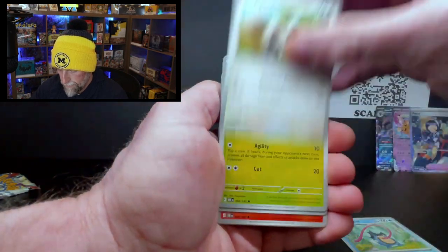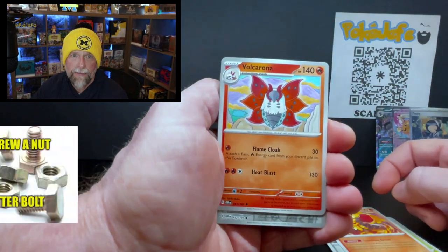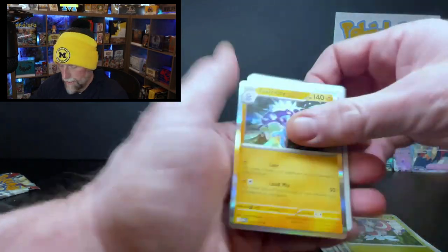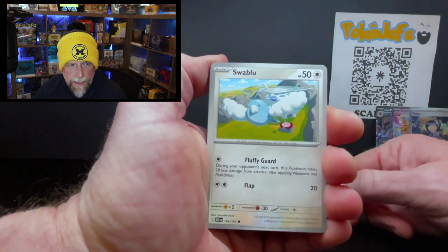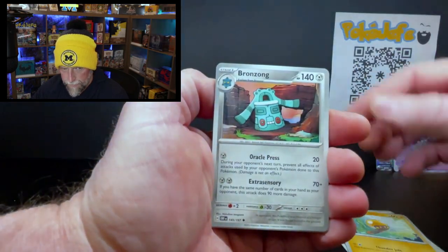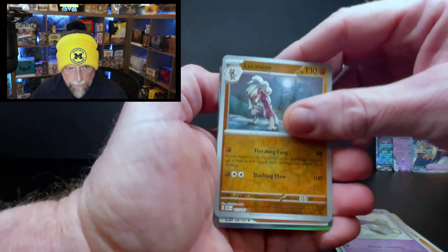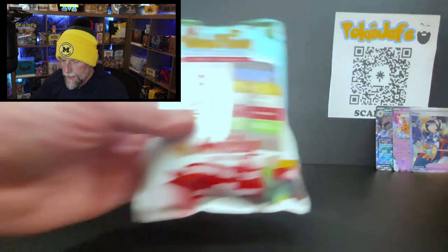We got a Toedscruel — that's not a Bolt, I did that a couple videos ago. Toxtricity — I seem to get that a lot. Let's see if we can get a Charizard. Swalot, Electrode, double-pulled Beartic, Charmeleon, Poltergeist, creepy-looking wolf thing, and Gimmighoul. Cool card. All right, let's get into the first pack!